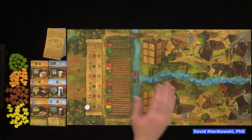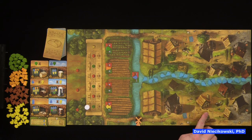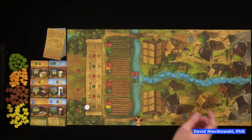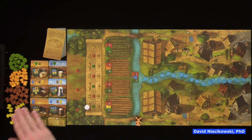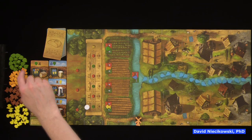This is a score-the-most-points game after six years. You're going to do this by running your brewery and your bakery. Each player sits on opposite sides. My brewery is over here and my bakery. This is our storage area where we're going to store resources such as wheat, barley, rye, and hops.